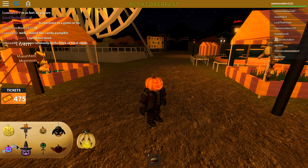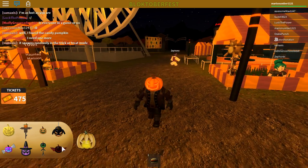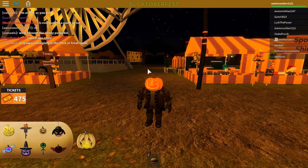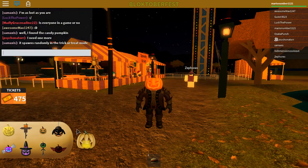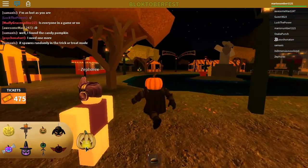The candy pumpkin you can only get in the trick-or-treat mini-game. Among those little candy things that blow around, sometimes there's a pumpkin face on one — that's how you get it. The bat pumpkin you get in the zombie survival mini-game: on the top floor, look around for a flying bat pumpkin, shoot it, walk down to it, and you've got it.